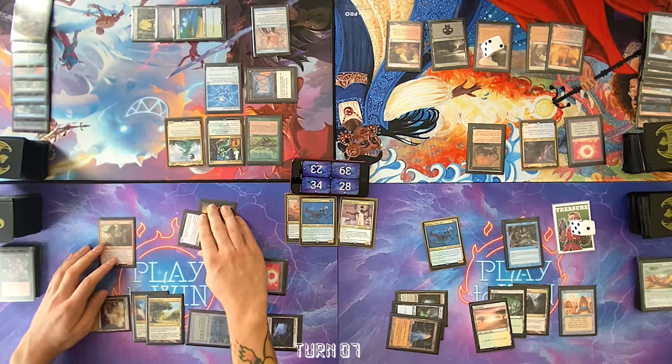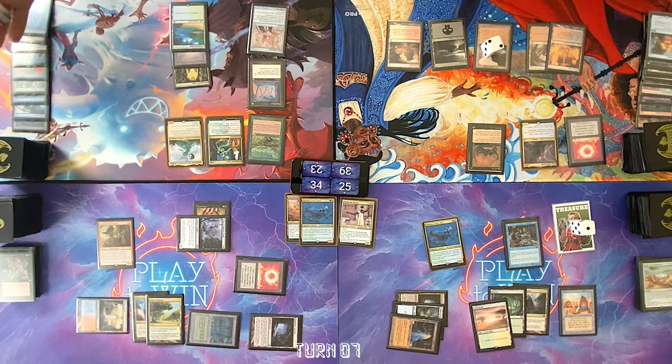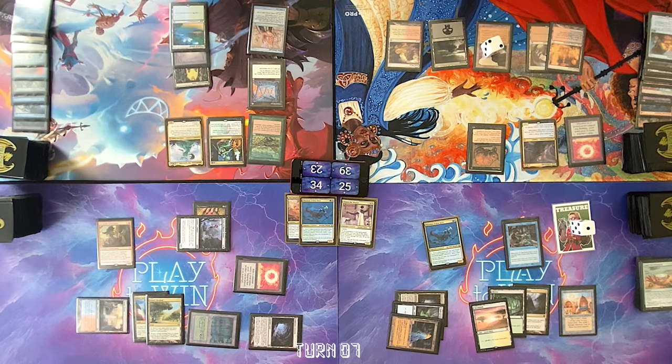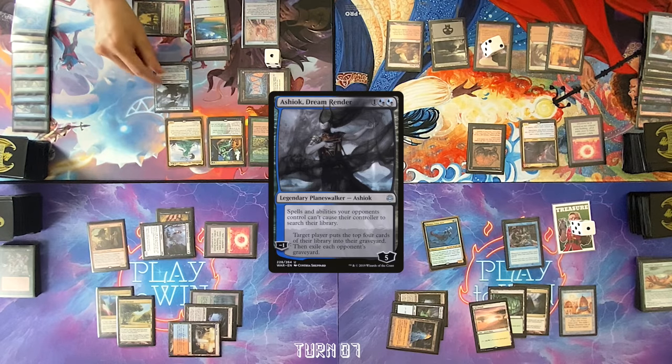I feel like the same thing is happening over and over — someone's trying to Animate Dead something, then it gets killed. Someone else tries to Animate Dead something, then it gets killed. And the thing about graveyard stuff is that every single piece of interaction works on this — creature kill works, counterspell works. It's so interactive. I don't have any responses. Cameron, I'll come at you with three. Pass turn. End step, crack the Aether Spellbomb to draw a card. Roll for Mana Crypt — no damage. Draw for turn. Target Cam with Carpet of Flowers for one blue. Cast Ashiok, Dream Render.